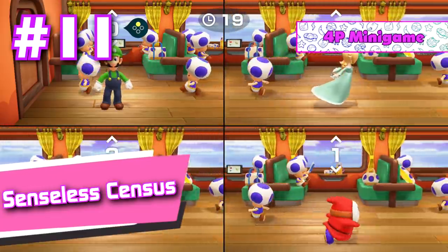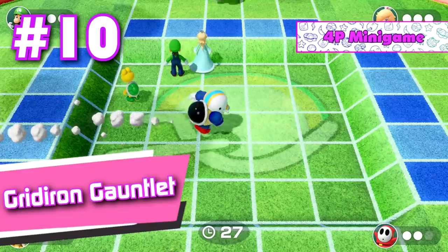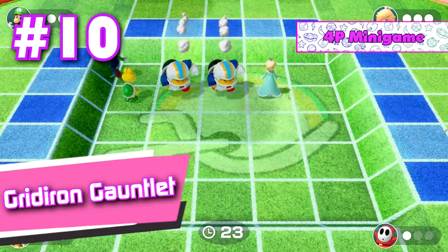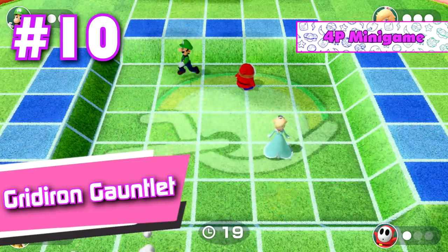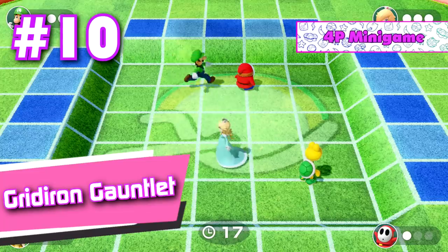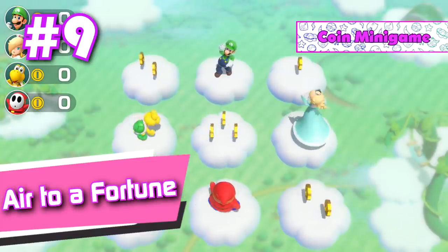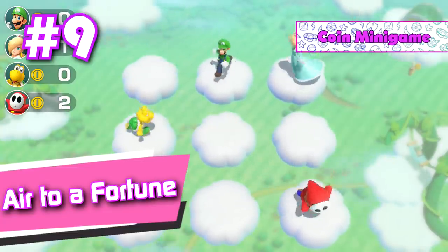Number 11: Senseless Census. This is probably the most creative take on a counting mini game that I've seen in the most recent Mario Party games. Number 10: Gridiron Gauntlet. A simple bullet hell mini game that is not only enjoyable, but ramps up the difficulty pretty quickly so that it's actually a challenge. Plus, it's fun to screw over your opponents by pushing them into the way of the charging chucks. Number 9: Air to a Fortune. I definitely find this one to be the best coin mini game in this game, as it's all purely based around strategy instead of just scrambling around to grab randomly placed coins. It can also lead to a lot of funny moments when playing it with actual people instead of CPUs.